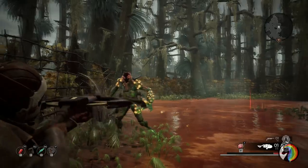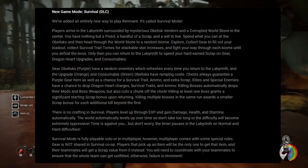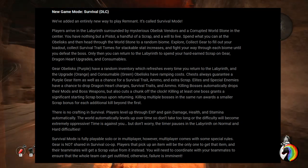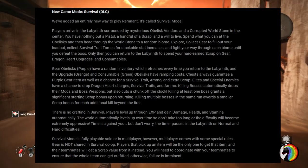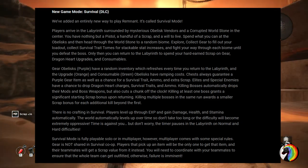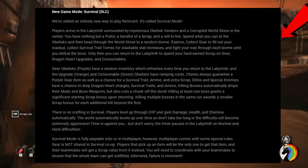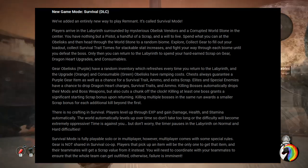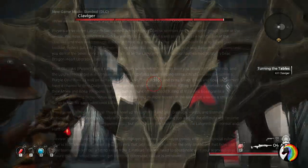With the paid DLC will also come survival mode. It's an entirely new mode where players start in the Labyrinth, surrounded by different obelisk vendors from which you can buy stuff. You will only have a pistol and a handful of scrap to start your survival mode run, and you will have to spend your scrap to get the first equipment from these obelisk vendors. Then you jump into the first biome, which is selected randomly.